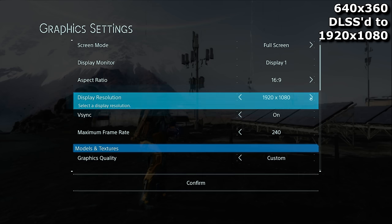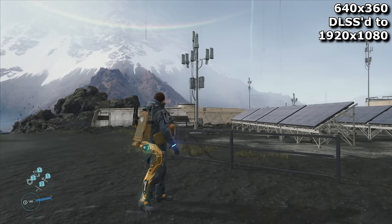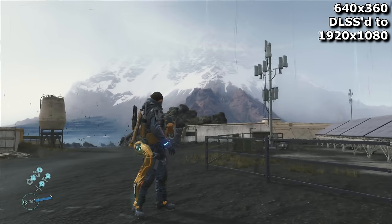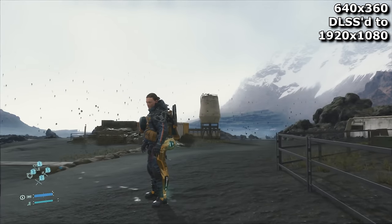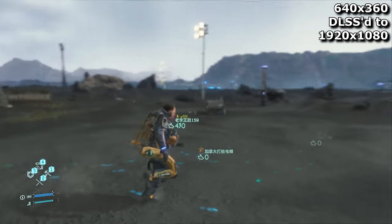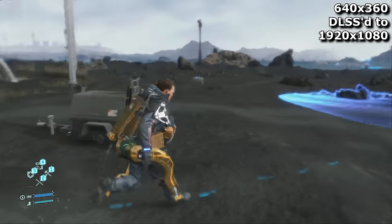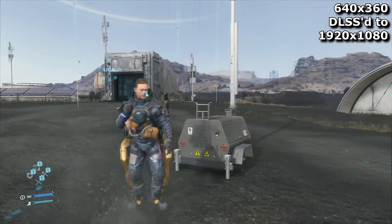Upping the resolution to 1080p improves things. Now DLSS Super Performance Mode is running at 640 by 360, or roughly the resolution used by some Nintendo 64 games. I think you'll agree, it doesn't pass as proper 1080p. Nor does it look like a Nintendo 64 game. But it's crazy to think that it's running on a resolution lower than PC gamers were using in the 90s.